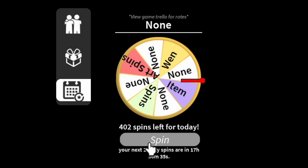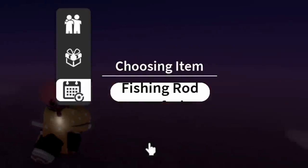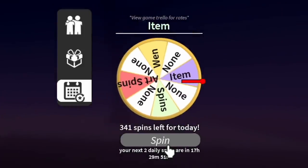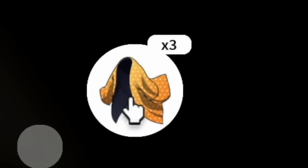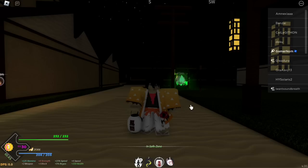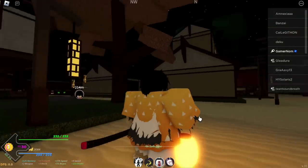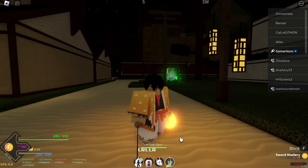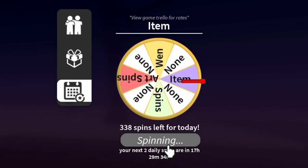At spin 402 we got Demon Horn again. At spin 342, we got Zenitsu Haori. Let's equip this one — it's like a cardigan or light jacket, a kimono. Looks good guys, no need to buy if you want to cosplay Zenitsu. Maybe we just need to edit the hair and we already have the Lightning Katana, so we have Zenitsu, right?